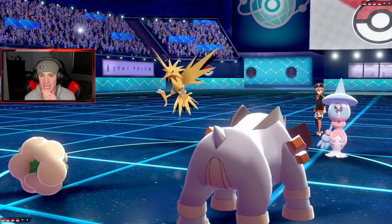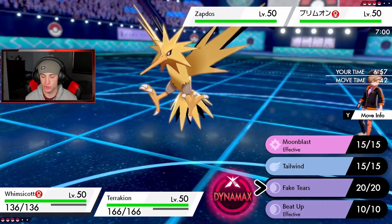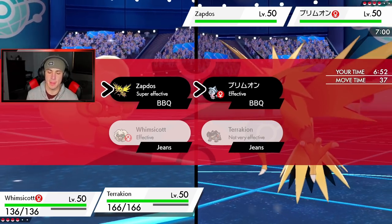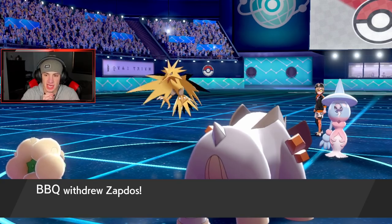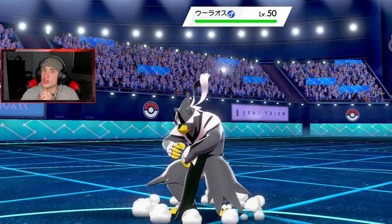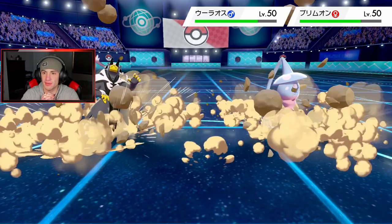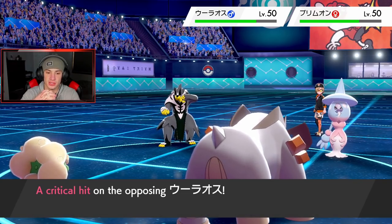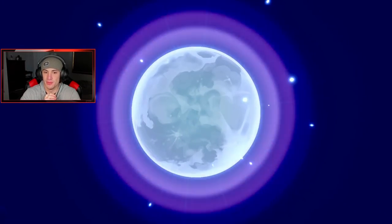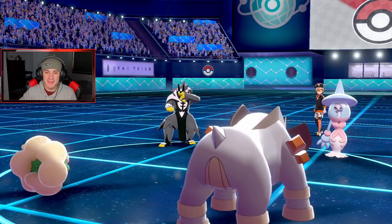I'm going to drop a Rock Slide and Moon Blast over onto the Zapdos slot. He might Dynamax, he's withdrawing — trying to set up Trick Room maybe. He swaps in Urshifu, which is going down here. Urshifu's gone — he wasn't expecting it, he was thinking we'd go for Tailwind. Moon Blast popping, get that out of my face! He can set up Trick Room, we've got Glaceon in the back.